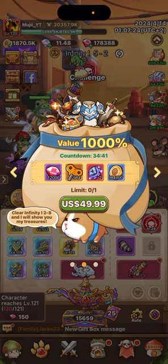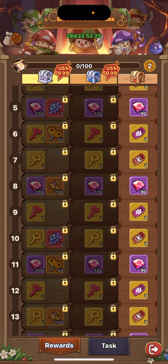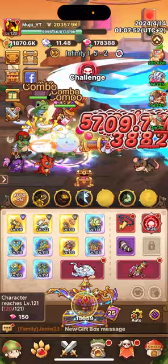For 50 bucks, I can get two empowered gear from a hamster. Remember that - two empowered gear for 50 bucks. Now that my server is a little further ahead and we've already completed the first mushroom pass, for the second mushroom pass at 10 bucks I will get 14 empowered gear. For 10 bucks! So when you get a hamster, really think about it - check your other offers to see if it's really worth it.